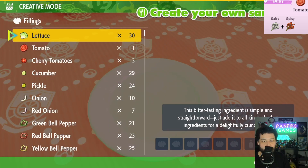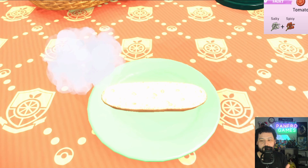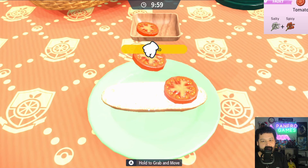If you do a rock type sandwich you're going to get Glamora and you don't want that. We're going to use one tomato, one salty, and one spicy — this ensures that we get encounter level three for Carbink, so it's going to be the only thing that actually spawns in this cave.